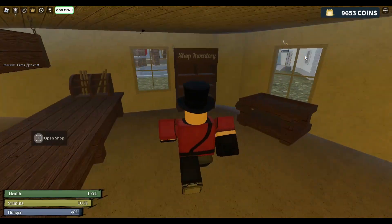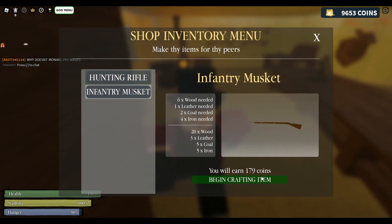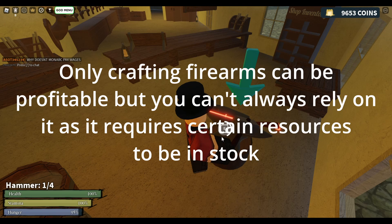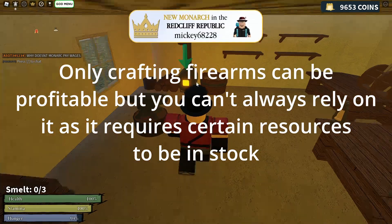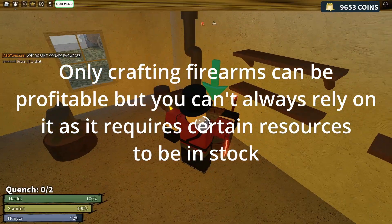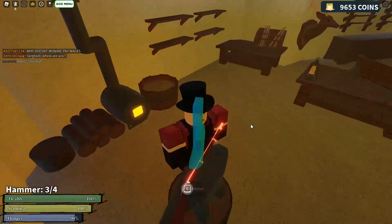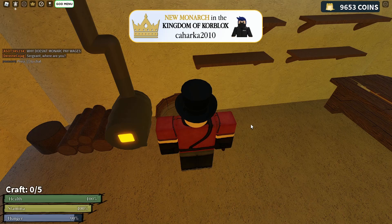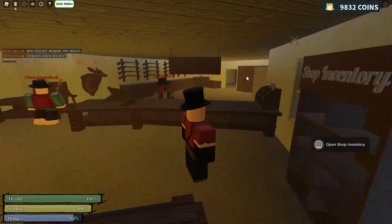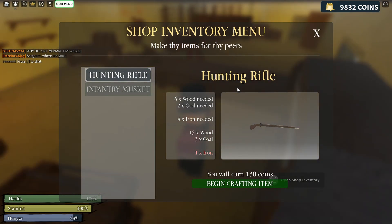Now that I'm here, let me just check if I can make any weapons. I can make some, so I'm going to use these resources that we have right now. I've made about 179 coins in a minute and a half, for about two minutes.